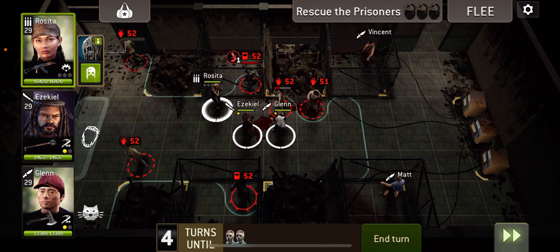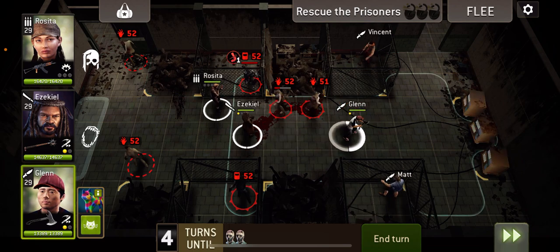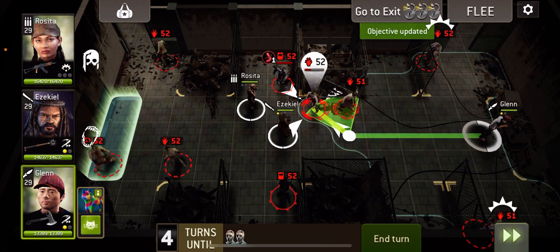It's actually really good that they all stood next to each other like that, because what we're going to do is move forwards and hit the middle box. What we can actually do then is go back and hit both of these with Glenn.